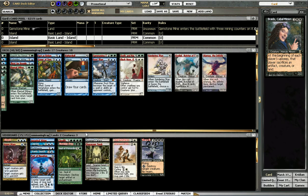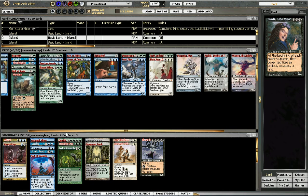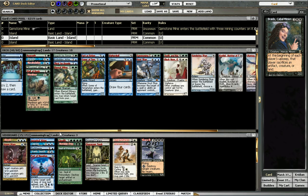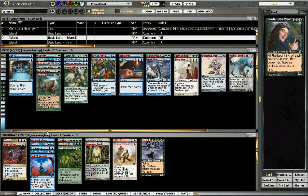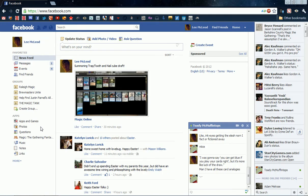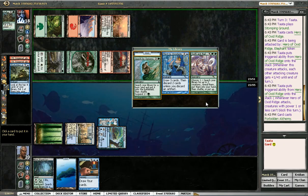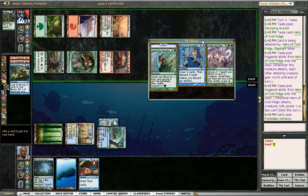This is my deck, so I could either Summoning Trap into Iona, which kills Hero of Oxid Ridge and basically negates the guys. I could draw Frost Titan, Sower, or Batterskull. I need Frost Titan or Batterskull. I think Thirst might be better, or maybe Search for Tomorrow. I don't think I get to cast Tooth and Nail this time, so I'm not going to take it.